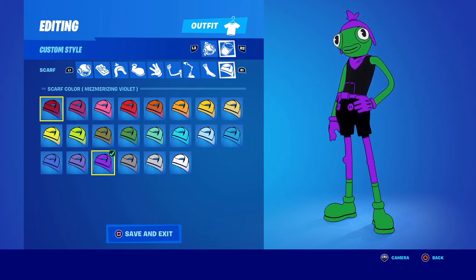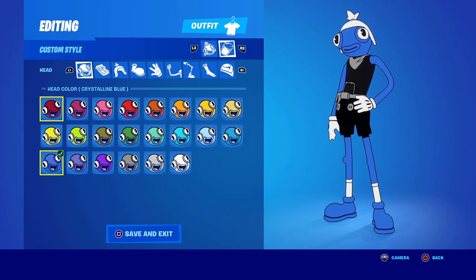I've seen a ton of different variations of this, with some people using pink as the belt and legs. I wasn't a huge fan of that — I would definitely go the black, purple, and green route, but to each his own. Let me know how you rock the Beast Boy Tuna Fish in the comment section below.